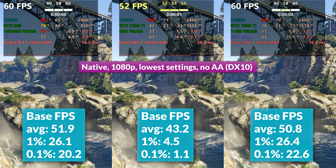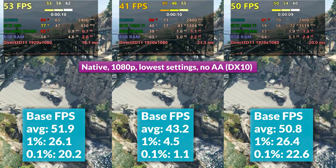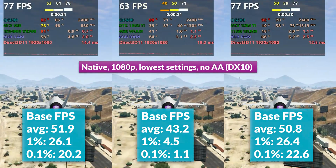At 1080p, the 1050Ti actually stuttered more than the 560, most likely due to higher driver and API overhead that the Q6600 has to deal with, so 1% lows were worse overall. The 1080Ti only gained a few frames in 1.1% lows, so it's still fully CPU bound.